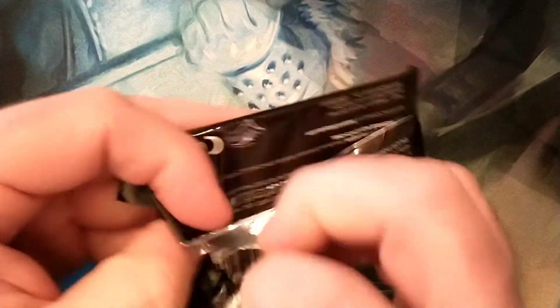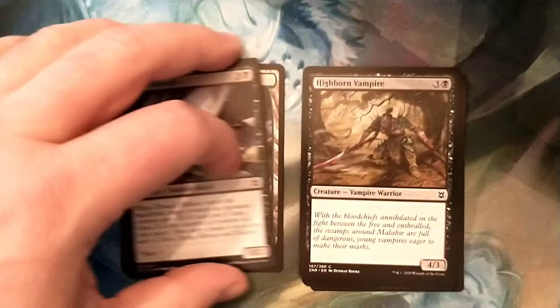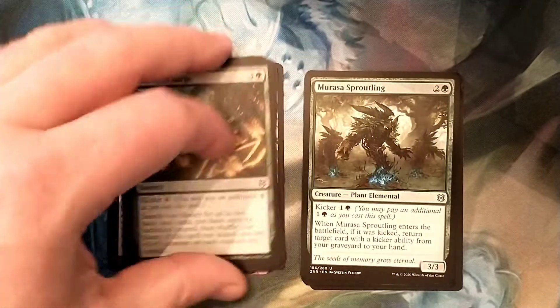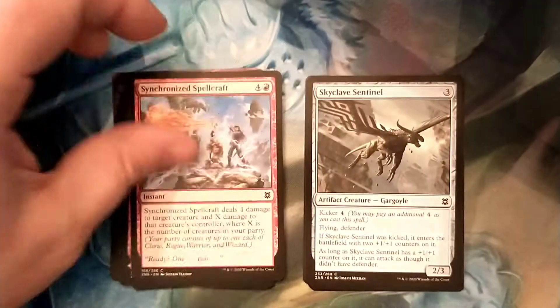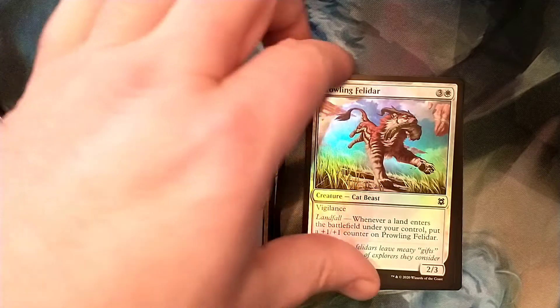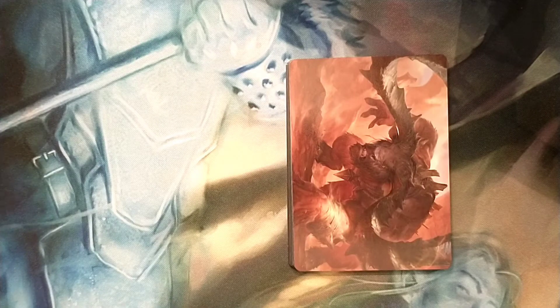Alright, pack number two. This one just has a token, so there's no card from the list in here. Let me get the artwork card. Look at all these commons. It's kinda cool though — paying less than retail for set boosters. It's cool when you get a deal on something, I guess.